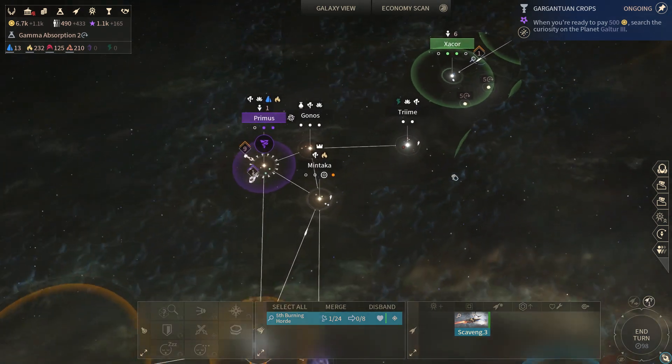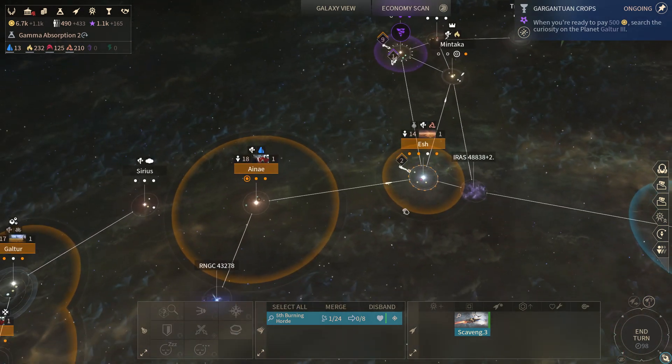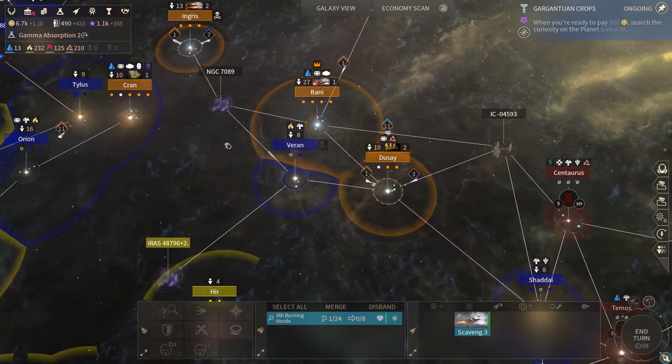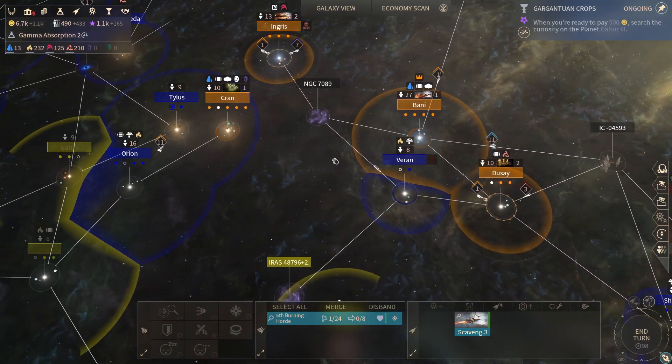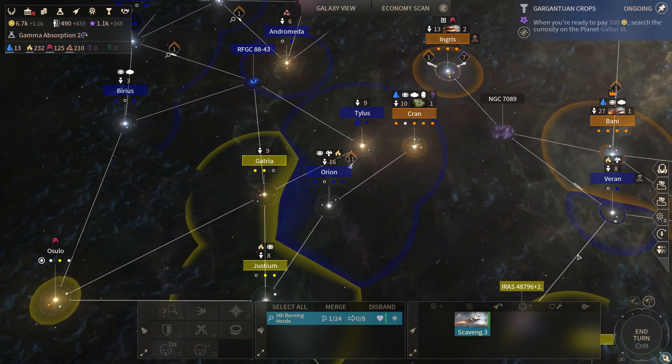Let's try to find their capital as quickly as possible — it probably will not be too hard to grab it. That said, we haven't seen any of their navy yet, so maybe they're rolling an actual functional navy. It's not impossible — we've seen the UE do it a little bit.